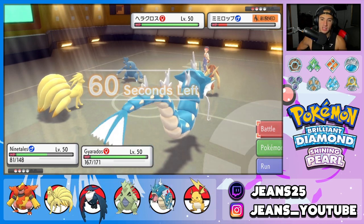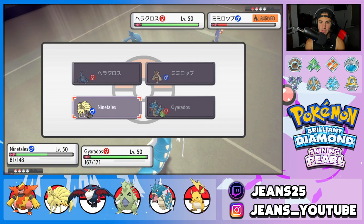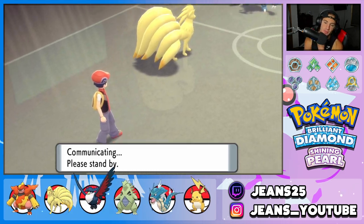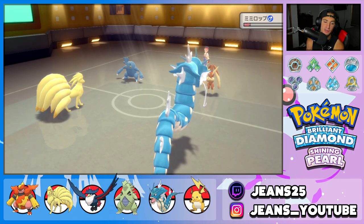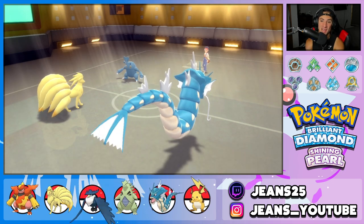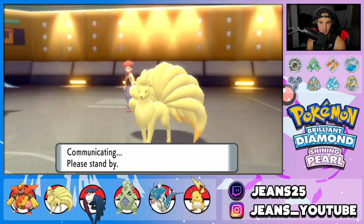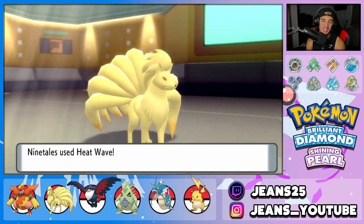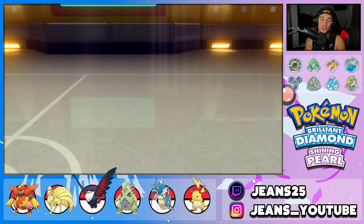Heracross has got to go. I could Heat Wave or protect and make it a 2v1 by getting rid of Lopunny first. I protect Ninetales and go for Ice Fang with Gyarados — Gyarados outspeeds, lands a nice Ice Fang, still more than half damage. Heracross goes for Stone Edge into the Protect — huge play by us. Then we drop Heat Wave and Ice Fang, Gyarados gets the flinch, and Ninetales finishes with Heat Wave. Ladies and gentlemen, our first win for today's video — Magmortar doing crazy damage with Flamethrower and setting up two burns with Flame Body.